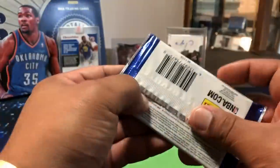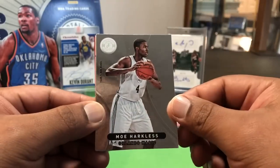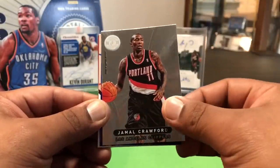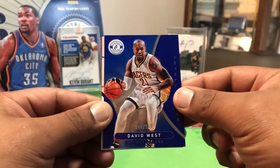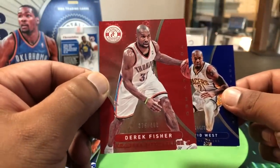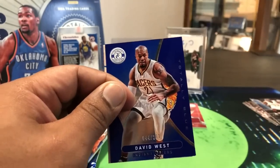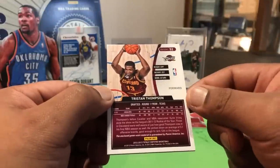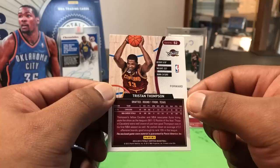Next pack — Totally Certified, pretty decent. Moe Harkless, Jamal Crawford — local product out of Seattle, went to Rainier Beach. David West — he was decent in his day, 44 out of 299. Derek Fisher — Fish! Next hit is a Cavs card: Tristan Thompson — he was a rookie in 11-12 — game worn as well. So that's our three memorabilia cards done. Now should be our three autos.